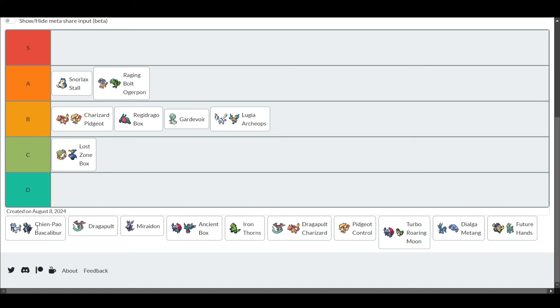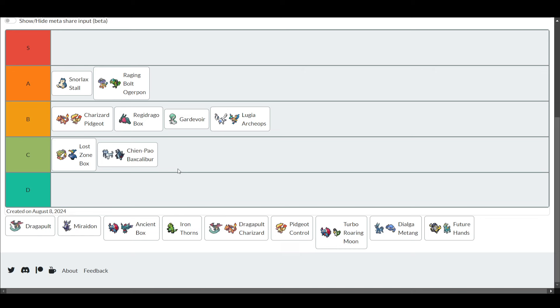Then we've got Chien-Pao Excalibur. I'll put this one in B tier. I think it's not that good of a deck to be honest, but it's fine for grinding the ladder. You've got big damage and a spread threat which can cause your opponent to misplay. The spread threat also means if your opponent doesn't play Manaphy, that's really good - and there are people who just don't play Manaphy on ladder specifically. Chien-Pao Excalibur can definitely get wins. I don't think it's particularly strong, but as a ladder deck it's fine.